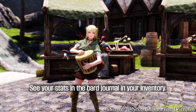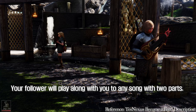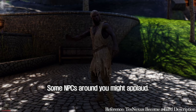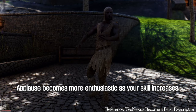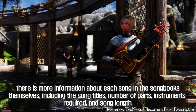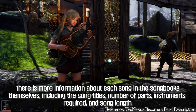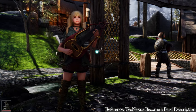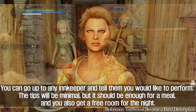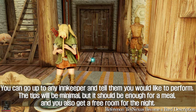See your stats in the bard journal in your inventory. Your follower will play along with you to any song with two parts. Some NPCs around you might applaud, and applause becomes more enthusiastic as your skill increases. There is more information about each song in the songbooks themselves, including the song titles, number of parts, instruments required, and song length. You can go up to any innkeeper and tell them you would like to perform. The tips will be minimal, but it should be enough for a meal, and you also get a free room for the night.